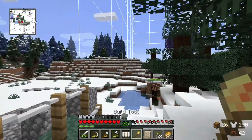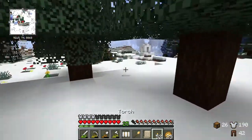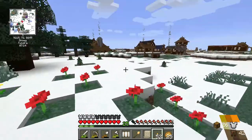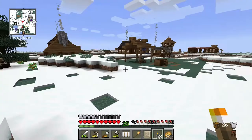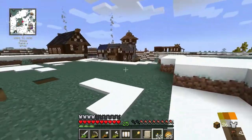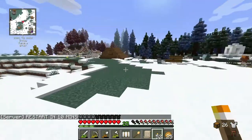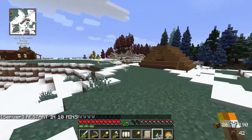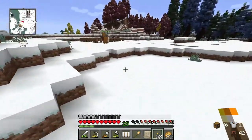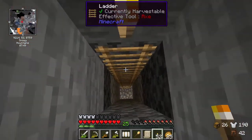We're continuing work on our walls - she's doing this third segment, and we're going to keep going around pretty much the whole perimeter of the town. As the town gets bigger, we'll have different wall sections. This will be like the inner portion, and then we'll have more things on the outside and a wall around that. Also, I finished the stray XP farm! I'm going to head down there and show you what it looks like before the server restarts in 10 minutes.